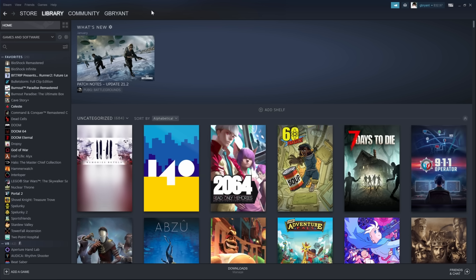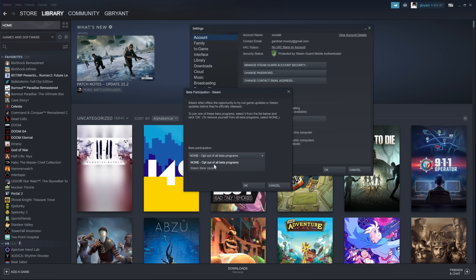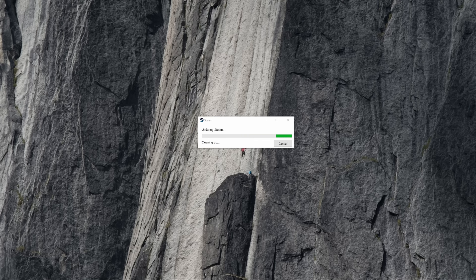Opt your desktop into the Steam beta client. To do this, click Steam, then Settings. Under the Account tab, you'll see Beta Participation. Click the Change button, and then from the drop-down menu, select Steam Beta Update. It'll restart Steam and download the latest beta version.